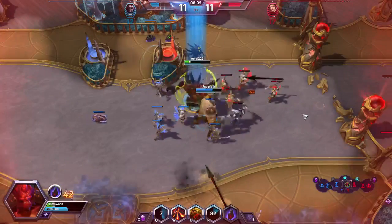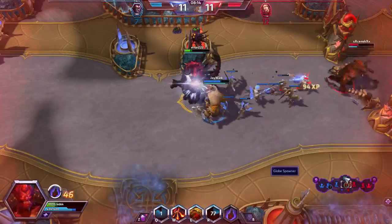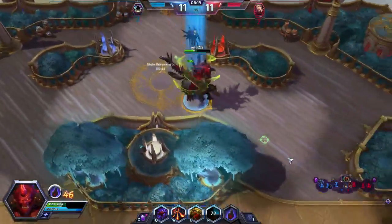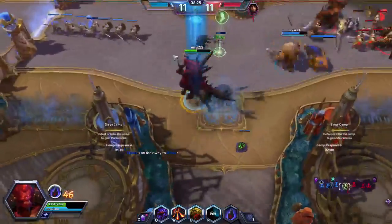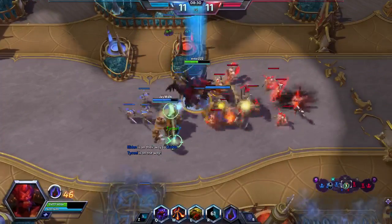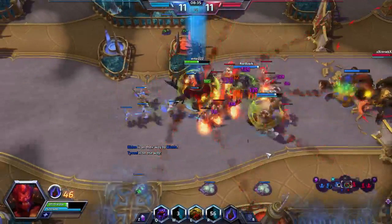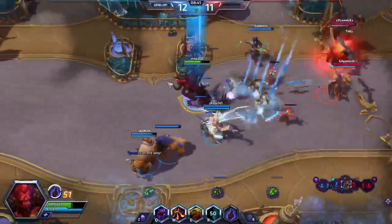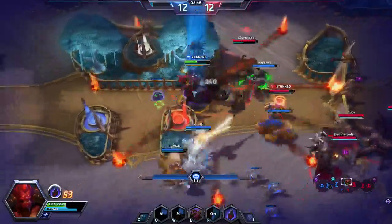Lastly, we have the two poster children of Tron decks: Ulamog, the Ceaseless Hunger and Emrakul, the Aeons Torn. Ulamog is indestructible, exiles two permanents when it enters, and whenever it attacks your opponent mills the top 20 cards of their library — attack three times and they're guaranteed dead. Emrakul may as well just read 'you win the game': it's uncounterable, you take an extra turn when you cast it, it has protection from colored spells, flying, Annihilator 6, and if it hits the graveyard it shuffles back into your library.